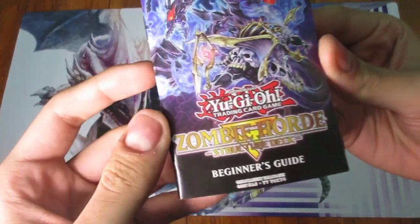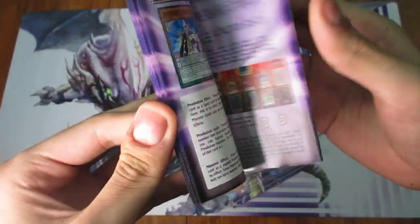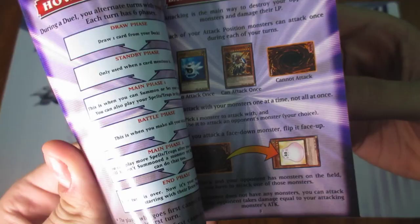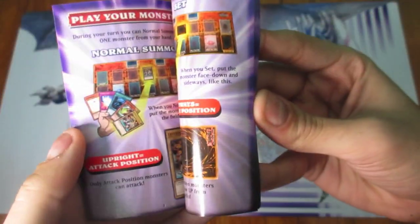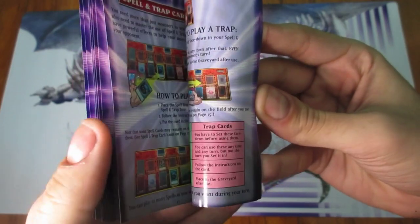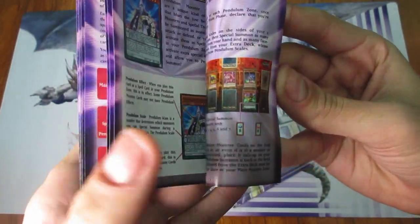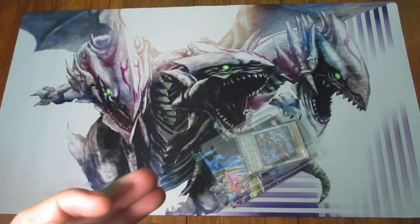Let's start with this one because it fell off. This here is the beginner's guide, also known as the rule book — it shows some of the rules, so it's pretty cool. It is updated to have some newer stuff. The year that you get the deck will show you, with some examples being some older cards or some newer ones. There's a bunch of pendulum stuff in here.